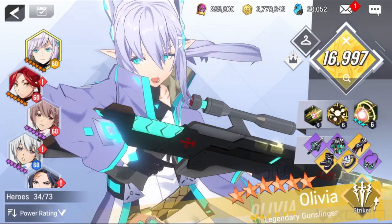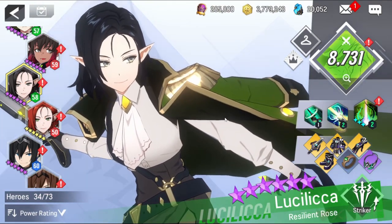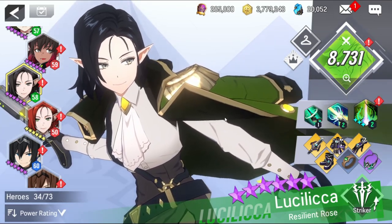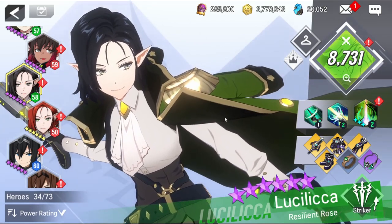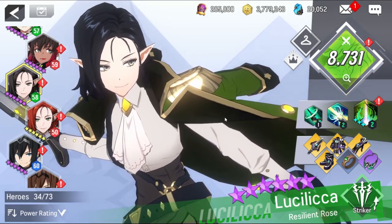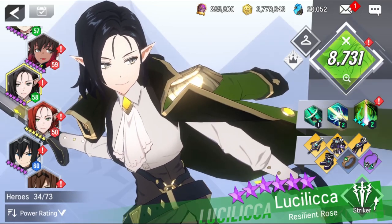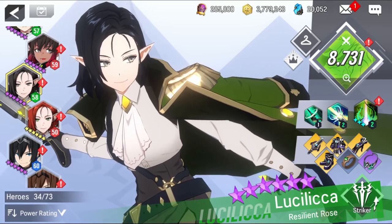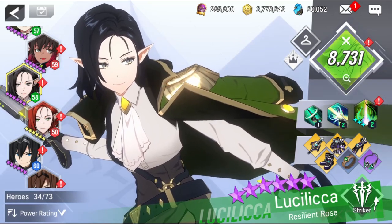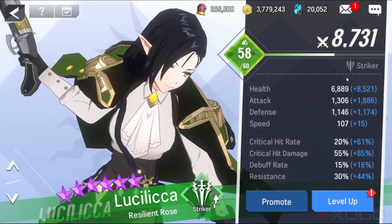Air Luzilica is one of the best heroes that can be achieved in the game through contracts. The first set of contracts includes Water Crown, Air Luzilica, and Fire Light Ray — with Fire Light Ray being the least used. Air Luzilica is an attacker of the air element; she's one of the best strikers for her survival and great damage to a single target. She's very flexible and can be used for many situations — I'd even dare to think that if we equip her with a full defense set, she could be a very good tank.